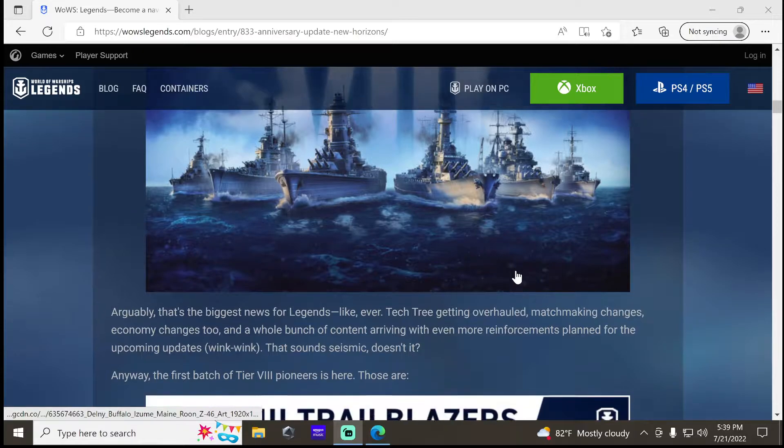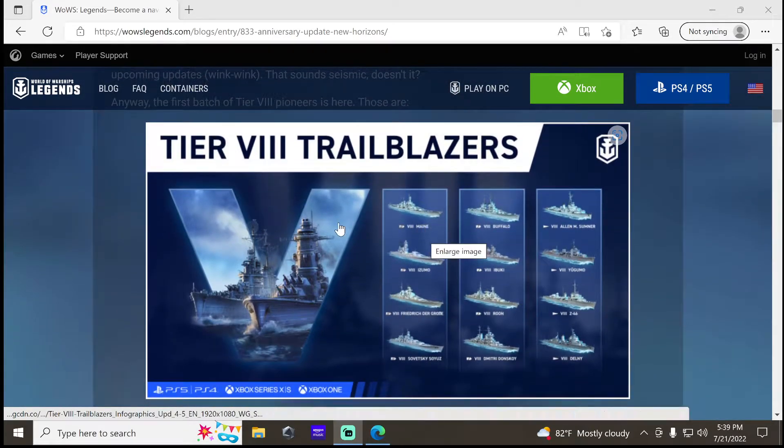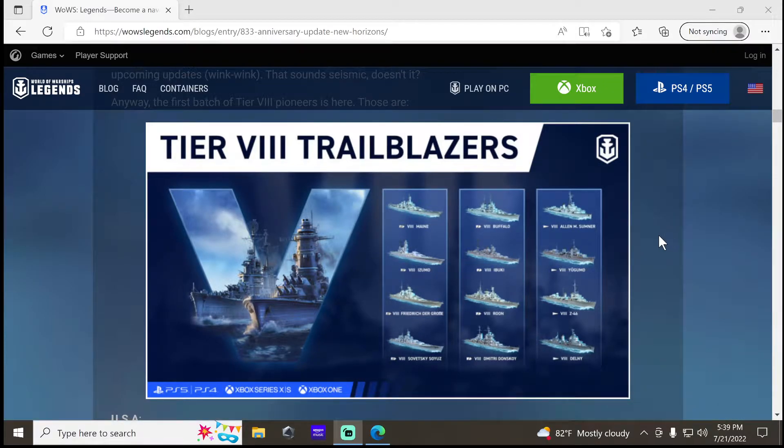Tier 8 arrives. Personally, I'll end up getting Maine, Buffalo, Azumo, the Grocer, and the Rune — those will probably be the ones I get right off the bat. I think I'll have enough money. We'll have to see. I know I got the XP — that's not the problem, it's the money.